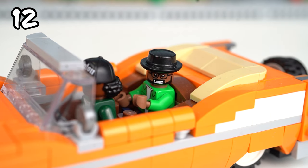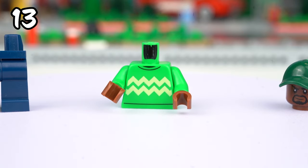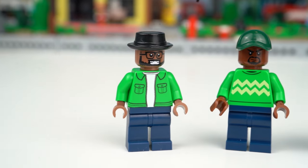Our sneaky big guy obviously needs some snacks too. Lastly, with regular blue legs, a green torso, and a dark green cap, I built Sweet. The Grove Street crew is ready to take over new territories.